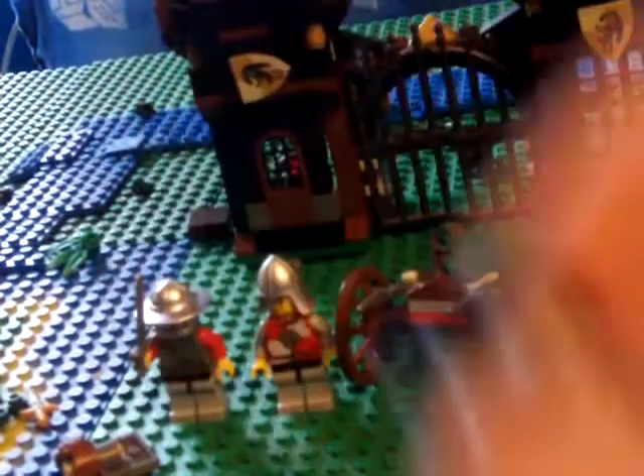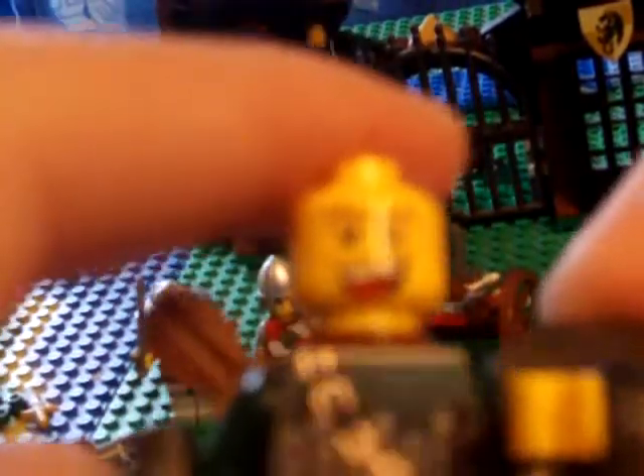And an archer — he's got an archer helmet too, the archer body, and a cool face from the LEGO City sets. He's got a quiver on the back, a crossbow, and black legs.